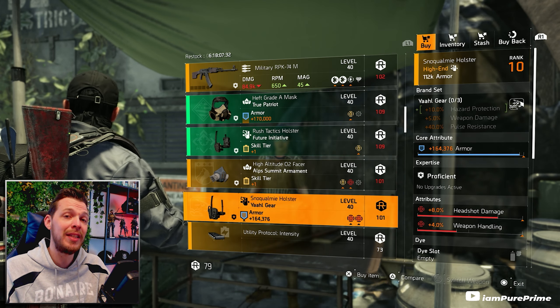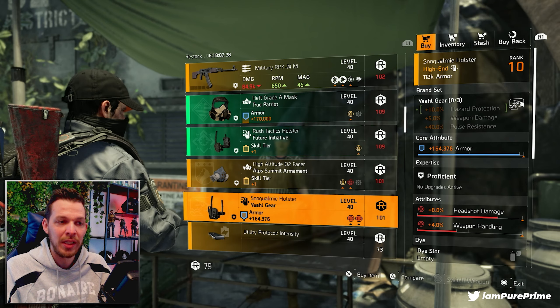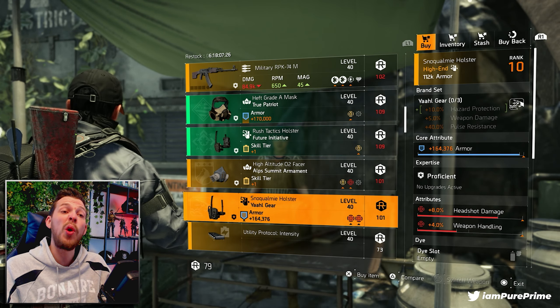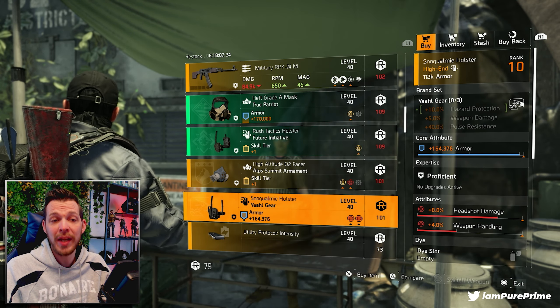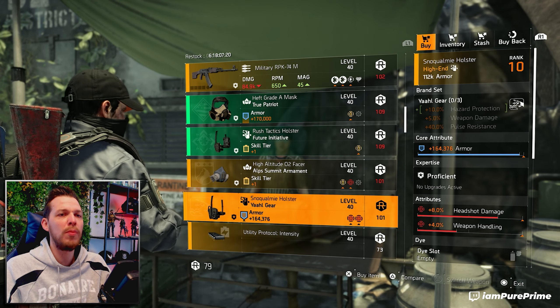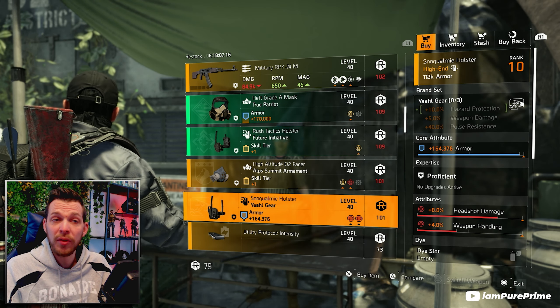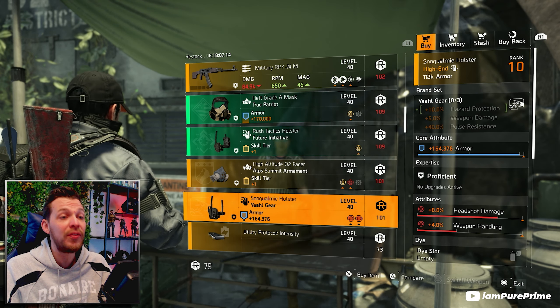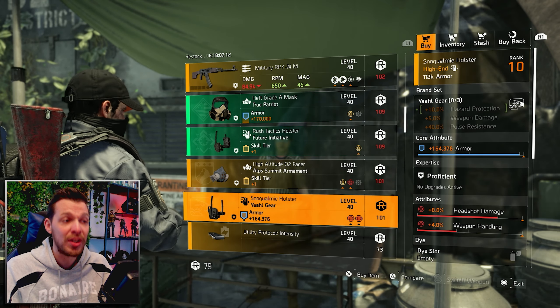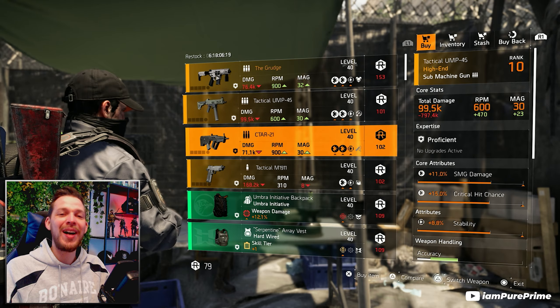We can pick up another Yawl gear — this is DZ exclusive gear you can only pick up with DZ credits. It comes with almost maxed-out armor, eight percent headshot damage, and four percent weapon handling. Not the best combo for Yawl gear, but if you're still looking for it or have too many DZ credits, pick it up at DZ East.